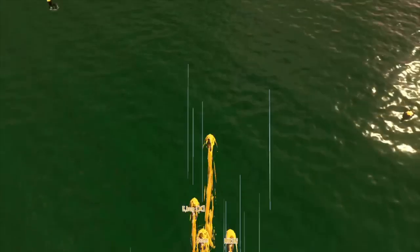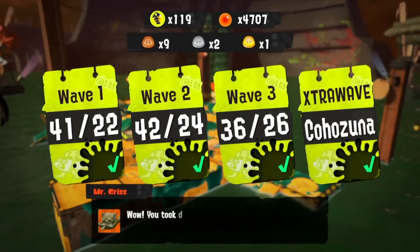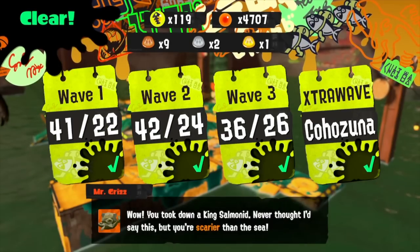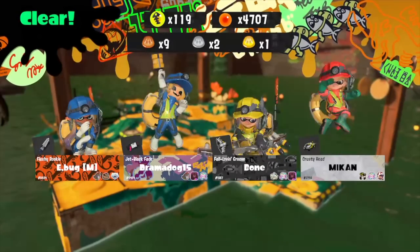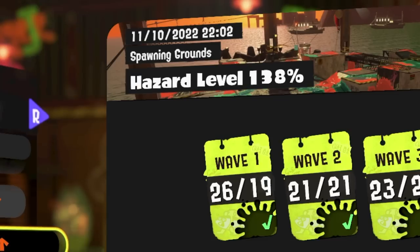In terms of getting those gold and silver scales we have to look at hazard levels. It's a bit complicated to explain fully here, but there's plenty of detailed information online if you want to do your research. Basically your hazard level is the overall difficulty of a Salmon Run match and you can see this number when going to your battle log in the lobby menu. The higher your rank in Salmon Run generally the higher your hazard level will be, with it maxing out at 333.